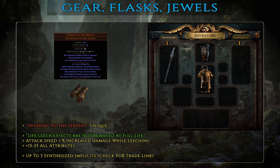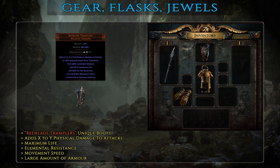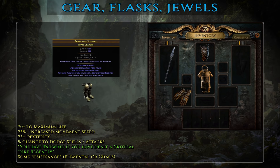For boots: an excellent basic pair is the unique Red Blade Tramplers — movement speed, some life, a bit of resistance, solid armor, and most importantly flat physical damage added, an affix not normally found on boots. Mid-tier ones should have at least 25% movement speed, 70+ life and 60+ resistances. Best-in-slot has similar mods with higher values and perhaps some chance to dodge spells or attacks. If you can afford it, Hunter influence boots with the Tailwind mod — you have Tailwind if you have dealt a critical strike recently — will push your damage to the next level, as Tailwind increases overall action speed including movement and attack speed.